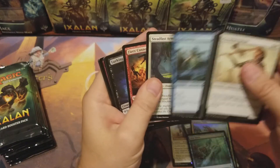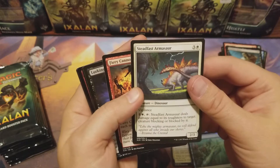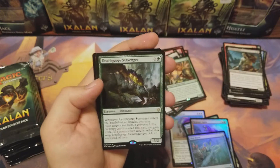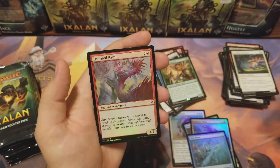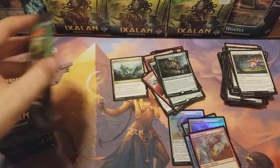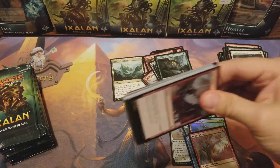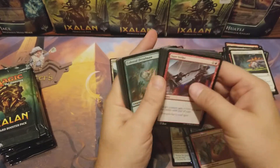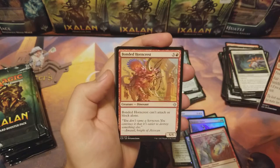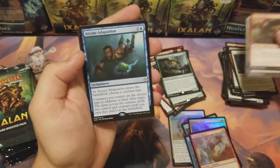Got a foil! Steadfast Armistar. Fiery Cannonade, Lurking Chupacabra, Death-Gorge Scavenger, Frenzied Raptor — thanks.